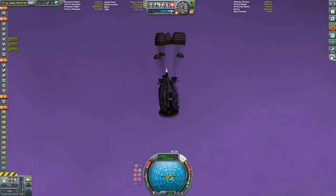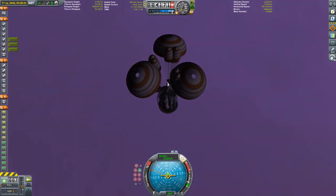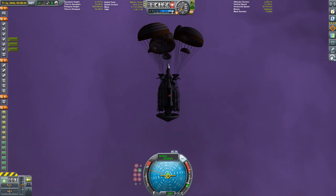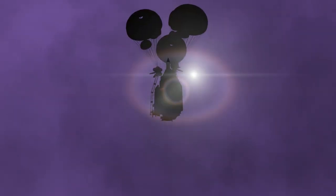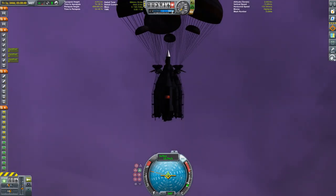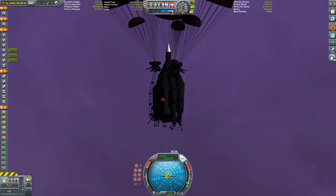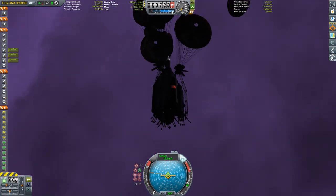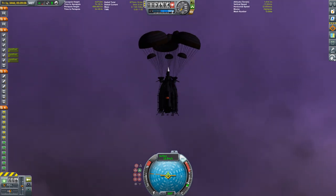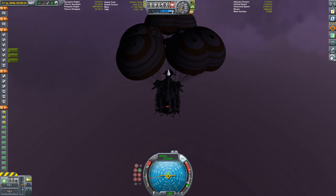We're descending through the thick atmosphere provided by Environmental Visual Enhancements. I tried to simulate this landing many, many dozens of times in another save game, and every time — no matter what I put on there, whether radiators or heat shields below the drills — they would always explode. It seems like they had a mind of their own.